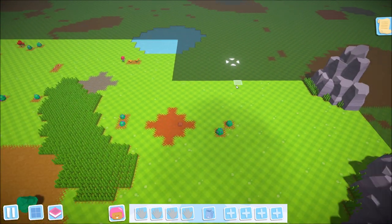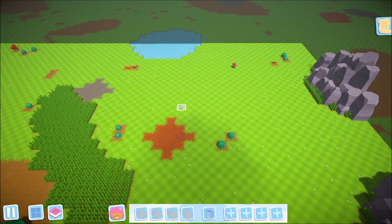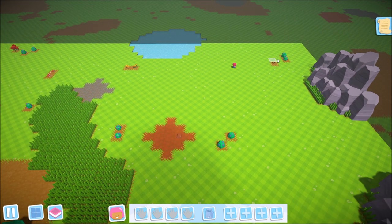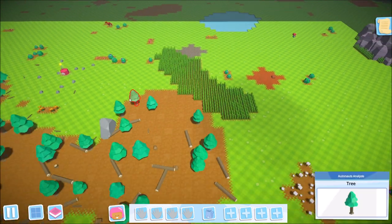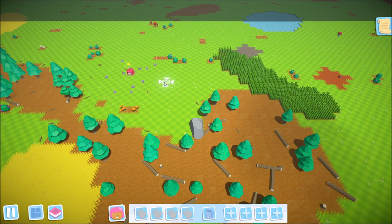We've got some berry bushes, clay, flowers, more bushes, stone deposits, grass, and lots of resources in the immediate area as well as fresh water, which will be useful a little bit later on. First things first, let's come back over and start laying out where we want some of our initial workshops to be. In order to get those started, we'll come down to the bottom left-hand corner. We can use the E key for this as well, but I'm going to spend most of my time clicking on the icons on the screen so you can see exactly what's going on.